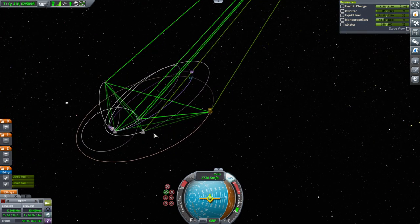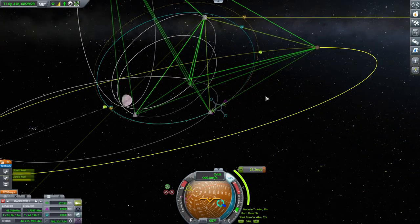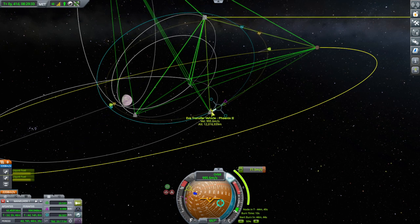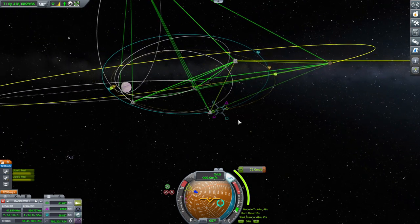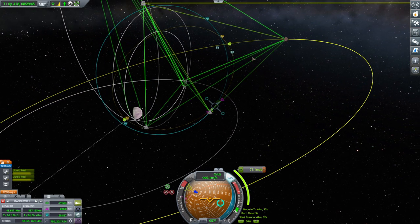Maybe we can have one of the other two missions intercept. But let's get the EVE transfer vehicle over to Gilly first, because that's where it's supposed to go — it's supposed to be a satellite first, around Gilly. This transfer vehicle doesn't seem to be even attempting an encounter here. Now we've got something going on there. What is this telling me? That's our closest approach — the target position is there, so we have to get there faster.